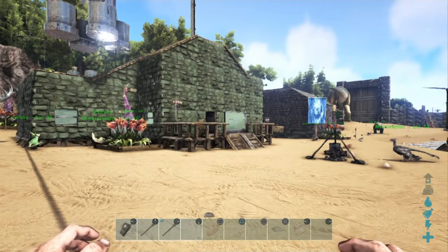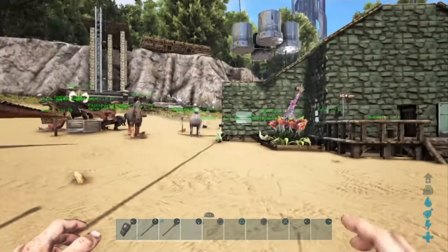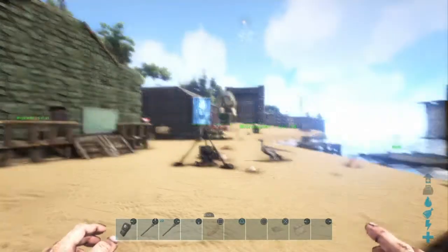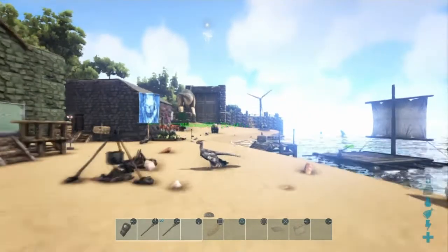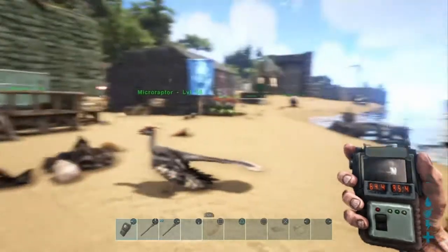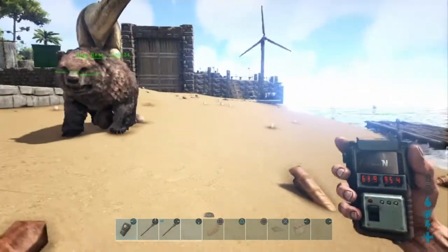Hey, welcome back gamers, Hunter Gaming here. Today I'm going to show you how to figure out your set player location. If you're out wandering around and want to make it back to your base, you can use the teleport set player position command. First thing you'll need is a GPS, so get that handy.